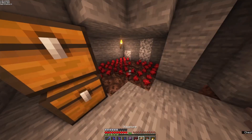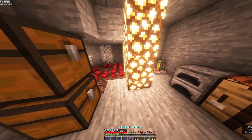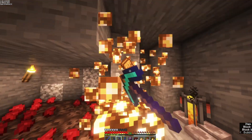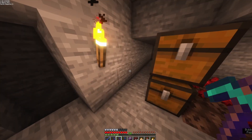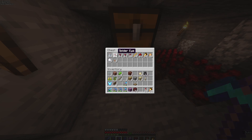For strength, we want them to be stronger rather than last longer. Invisibility, we want to last longer, so that's why we need redstone and glowstone. Currently got enough to make five spider eyes, so we'll do that now. Then, all we need is... I forgot my bucket to make an infinite water source.